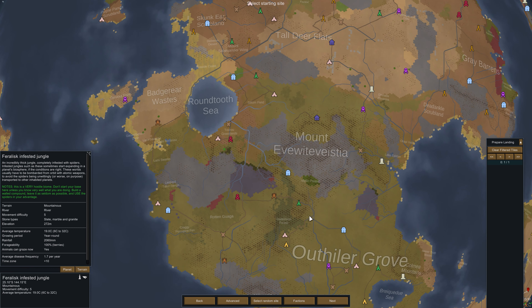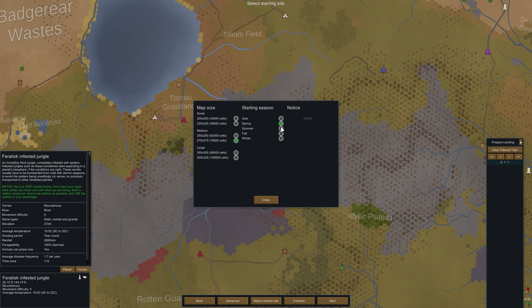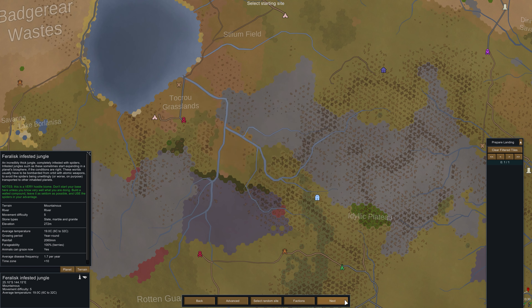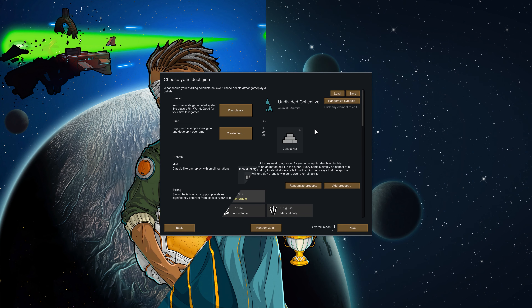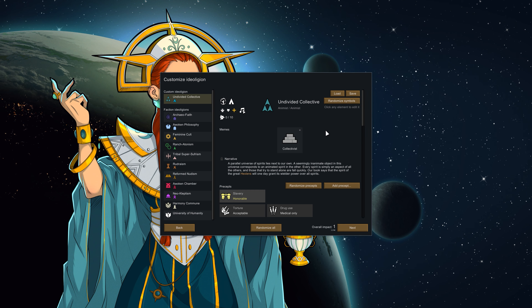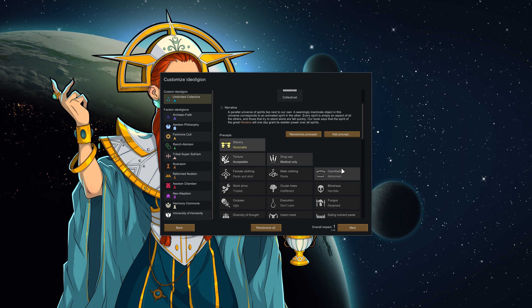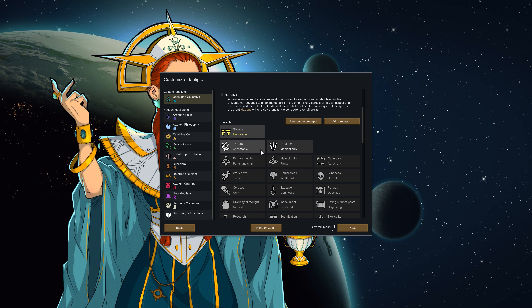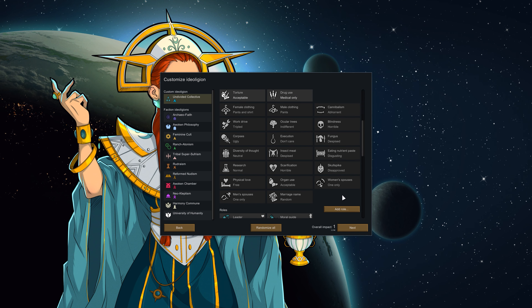This tile has slate, marble, and granite — not bad. It's mountainous with a river, decent temperature, and a year-round growing period. There are caves and a river. We're surrounded on all sides by hostile factions, which should be interesting. Let's increase the map size, start in spring — it makes no difference with year-round availability — and move on to the ideology screen. We've gone for a fluid ideology, the Undivided Collective, with the collectivist meme.